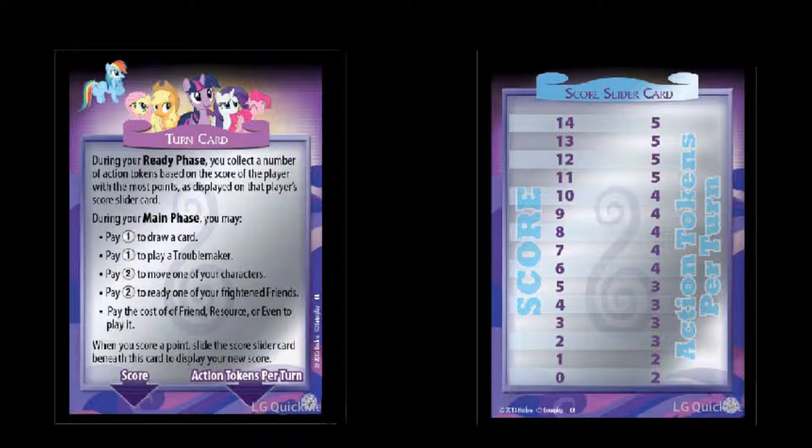At two score, you go to three action tokens. At six score, you go to four action tokens. And at eleven score, you go to five action tokens per turn.